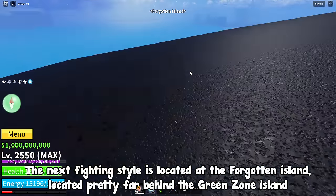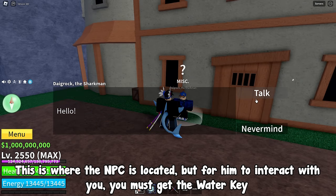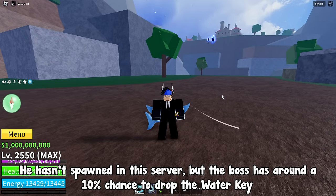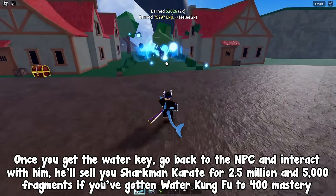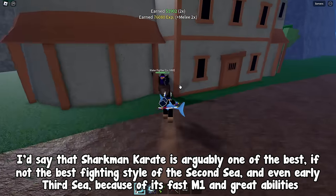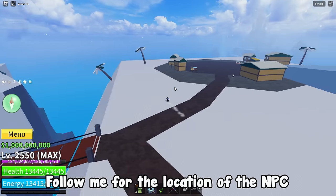Once you get the library key, come to the door here — walk through it with the key equipped and it'll open. Inside the room will be an NPC who'll sell you the death step fighting style for 2.5 million money and 5,000 fragments if you've gotten dark step to 400 mastery. The next fighting style is sharkman karate, located at the forgotten island behind the green zone island. The NPC requires the water key, which is obtained by defeating the tide keeper boss at around a 10% drop chance. Once you have the water key, the NPC will sell you sharkman karate for 2.5 million and 5,000 fragments, requiring water kung fu at 400 mastery. Sharkman karate is arguably one of the best fighting styles in the 2nd sea and even early 3rd sea.